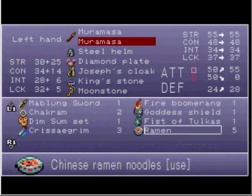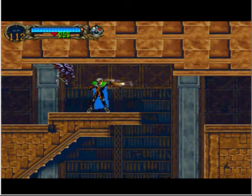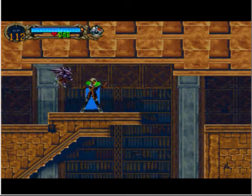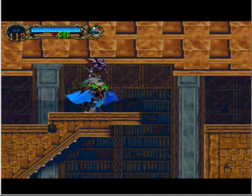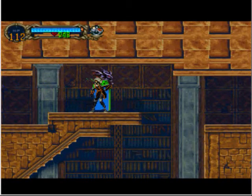Another weapon I got was the Fist of Pocus. It's quite powerful, and you can also hit very fast because it's a fist. It also has another special ability — press down for an attack and you unleash that blue fireball type thing.